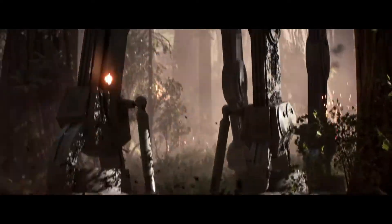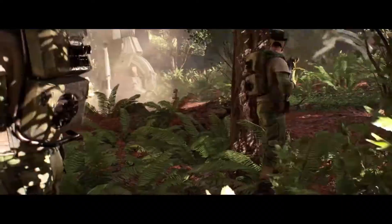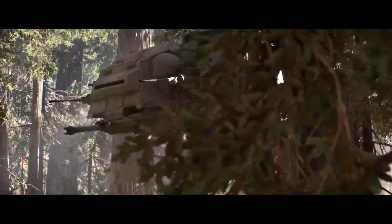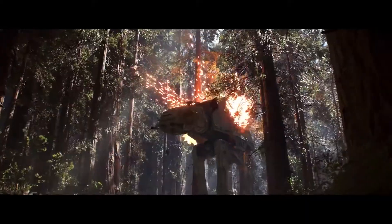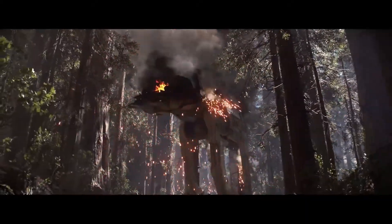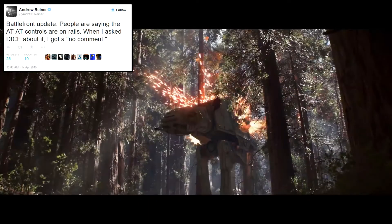Next we get an awesome shot of a giant AT-AT walker with its massive cannons and its ability to crush everything in its path. More stormtroopers are incoming, and after all the fighting, the rebels call in an airstrike — a squadron of Y-Wing fighters that completely destroys the walker. Everything from the explosion to the destruction just looks awesome. However, there are rumors from official DICE employees saying these vehicles will be on rails, so stay tuned to my channel for more information.